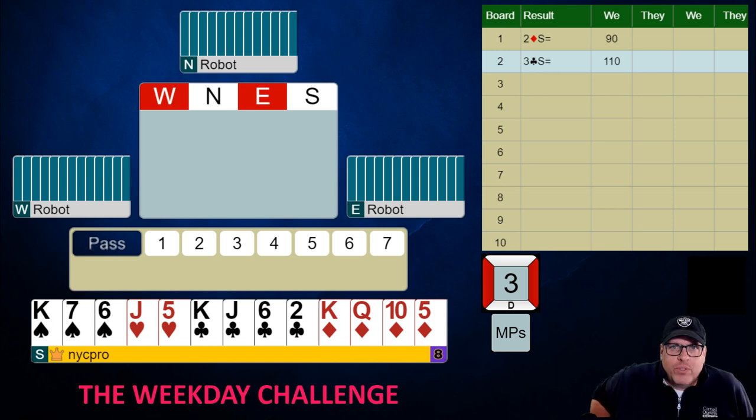Welcome back, folks. It is Tuesday, and that means it is day two of the weekday challenge. We're on boards three and four, playing match points, and we have a couple of ho-hum part scores on the board that don't appear to be too bad. The thing to remember in match points versus IMPs: in IMPs, those boards aren't going to swing too much. Swings don't happen in huge ways when you see those sorts of results if everything's going normally. However, in match points, the swing can be as simple as a trick here or there, or 10 points here or there. That's the difference between a top result and a bottom result in this format.